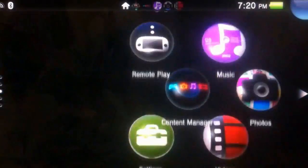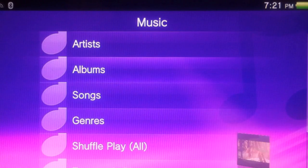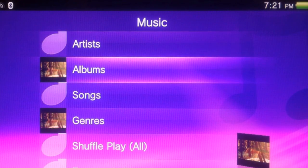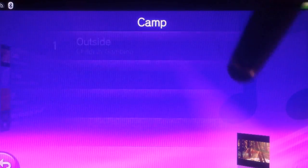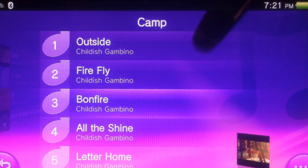We're going to jump right into music. The music app is pretty basic — Sony's done it before with the PSP. You can sort by artist, album, song, genre, shuffle all your music. But also you can go to Frequently Played and Recently Played, which is some interesting stuff. Let's choose an album — Camp, Childish Gambino's newest album, which is amazing. Everybody should listen to it.